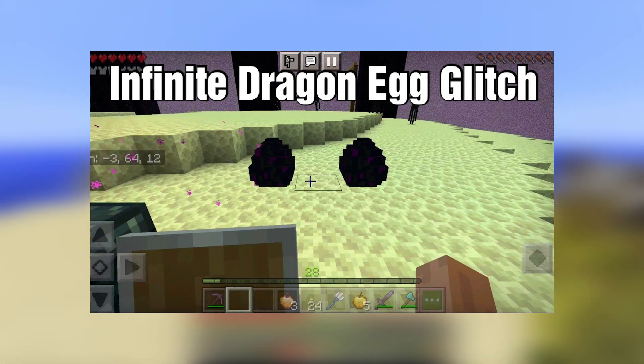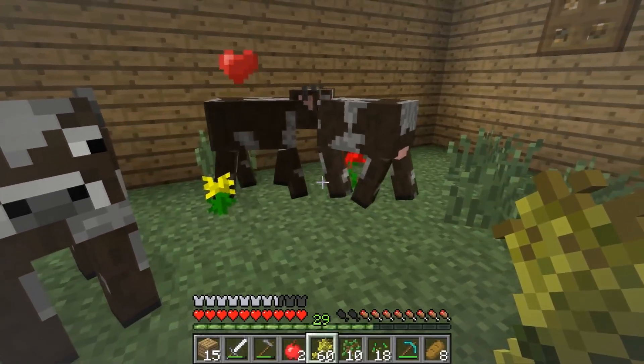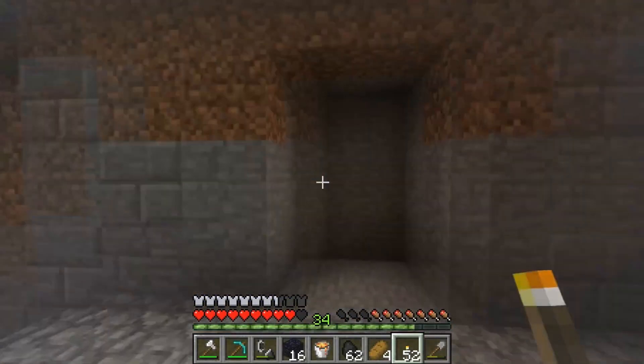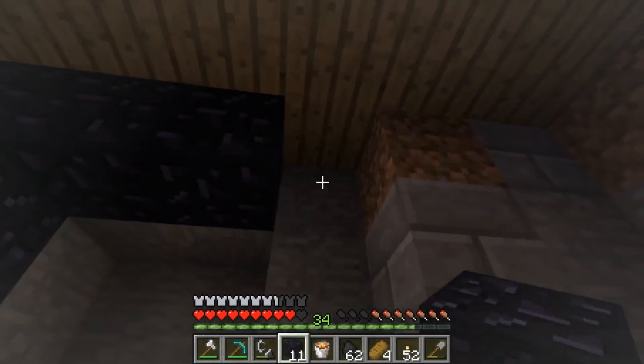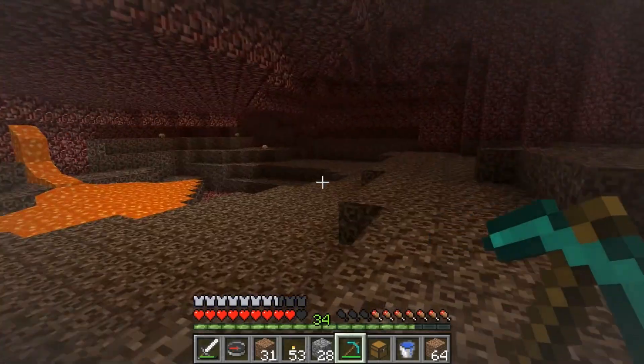You therefore get endless bottles of dragon breath. As for the dragon egg, if you collect the egg and drop it on a torch, you can use an active End portal to get an infinite number of dragon eggs in modern versions of the game. By placing fences below the End portal and dropping the egg from 6 blocks above, it will go through the portal both as a block and as an item.